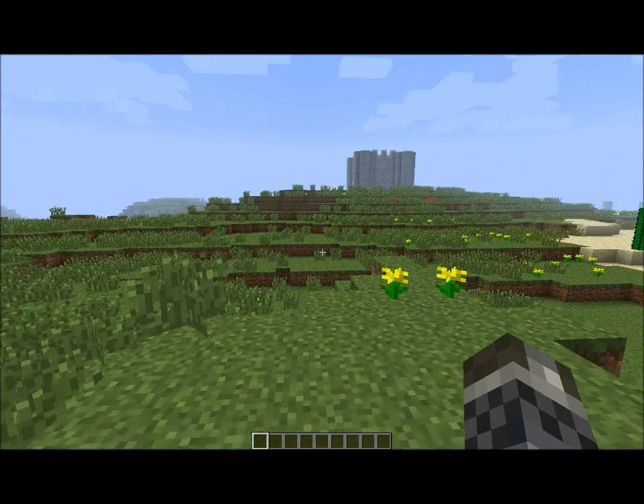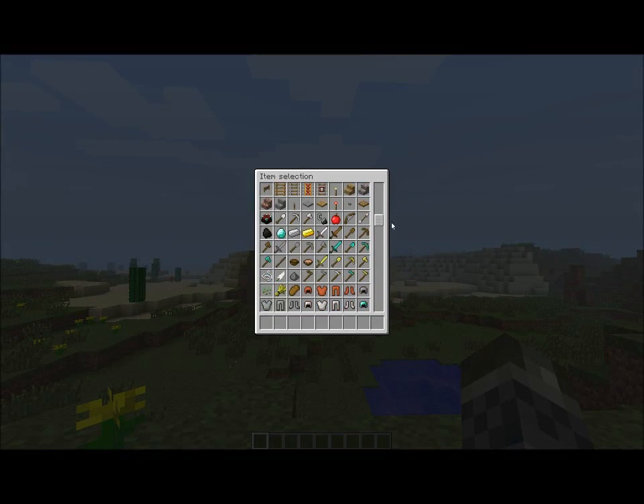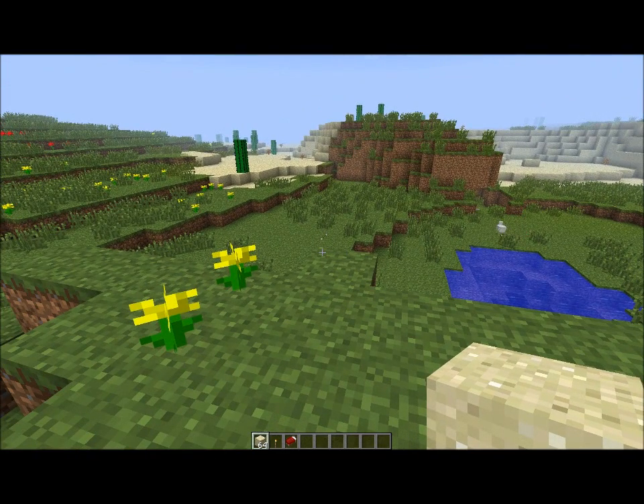This episode is just going to be emergency shelter. Basically, you want a stack of 64 sand — I will be doing this in survival. I do have a few mods installed right now. You need just a single torch and a bed, and that's literally it for a quick shelter.